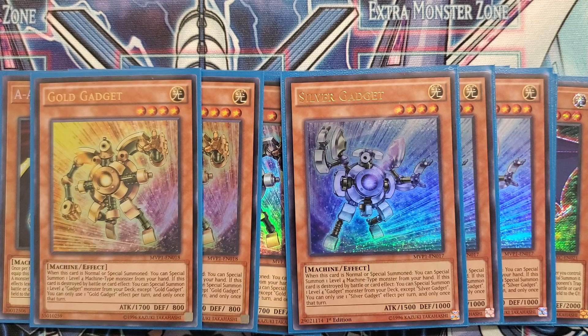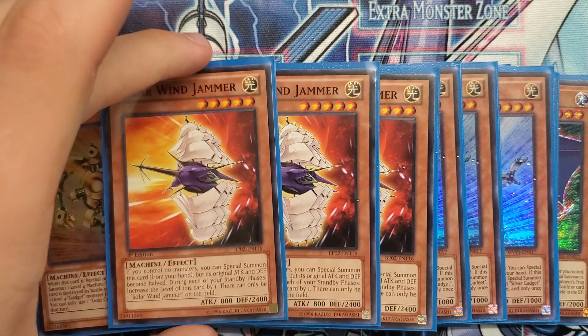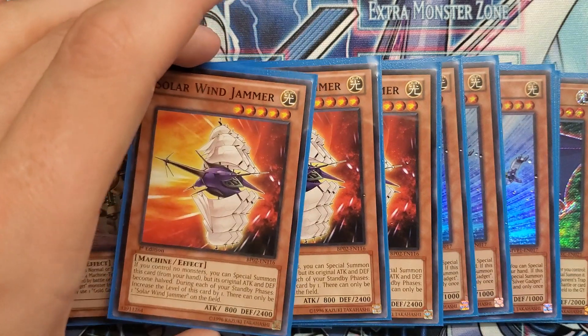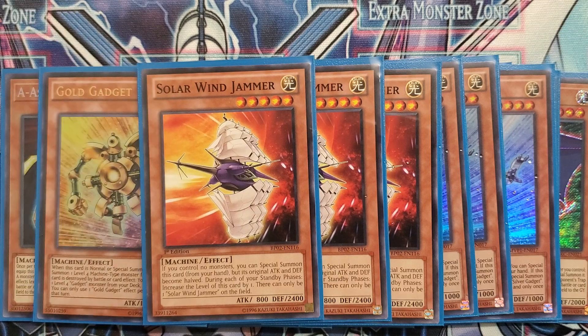Next, we have three copies of Solar Windjammer. This card is just a free monster going first. It helps you make Buster, obviously, with Platinum Gadget. This card and Hangar will make Buster for you — no Griffin, but it'll get you a Buster. It's good for making Buster Griffin, which is now like a two-and-a-half to three-card combo where you basically need a gadget, Hangar, and just any other extender. Also, it can help overlay into Cyber Dragon Nova.